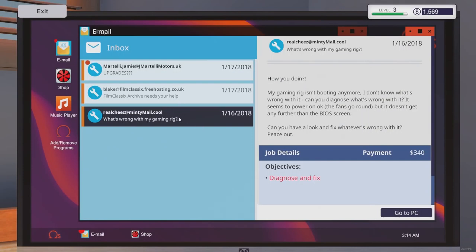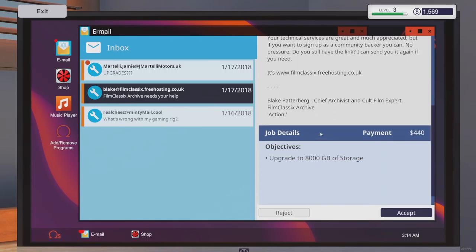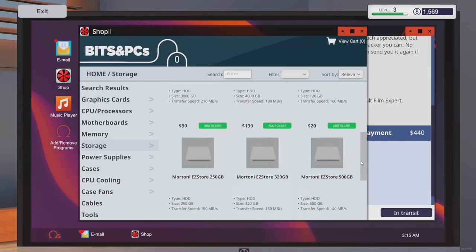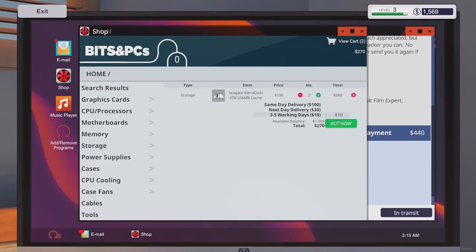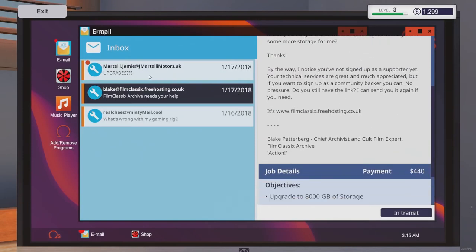This job wants an upgrade to 8,000 gigabytes of storage - not terabytes, that would be insane, that'd be 8 petabytes! So 8,000 gigabytes. Let's take a look at the shop under storage - we have one terabyte, two terabyte, four terabyte drives. That's what we want: two four-terabyte drives. Add to cart, add to cart. Three to five days shipping - I didn't see a deadline so we're good.